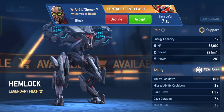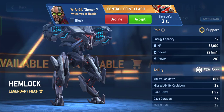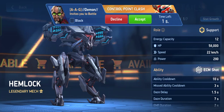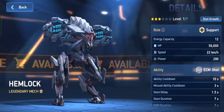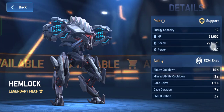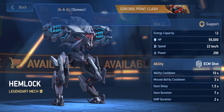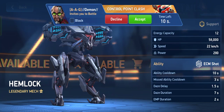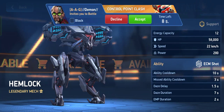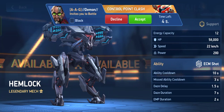At three stars and level one, the stats are: HP 58,000, energy capacity 12, speed 22 (which is quite good), power 280, ability cooldown 10 seconds — but if you miss your shot, it's three seconds. Daze delay is 1.5 seconds, daze duration is 7 seconds, and EMP duration is 2 seconds.